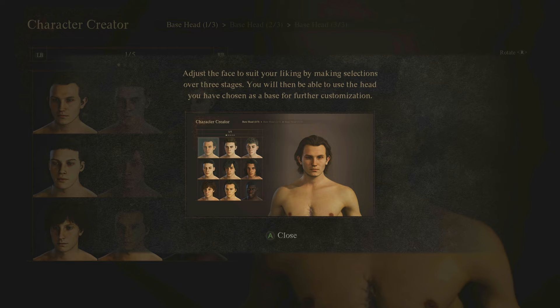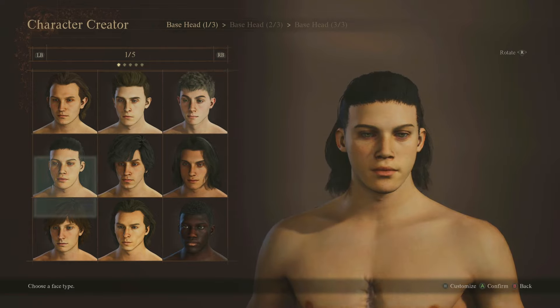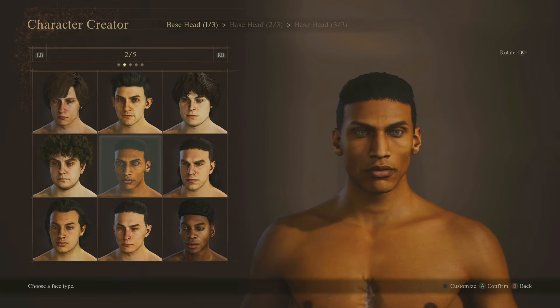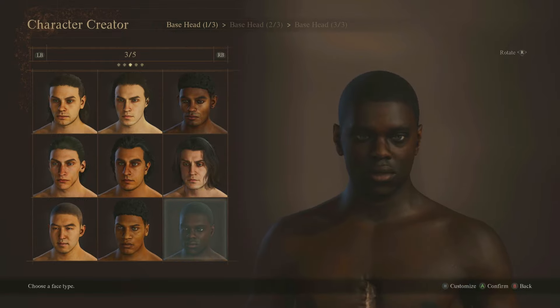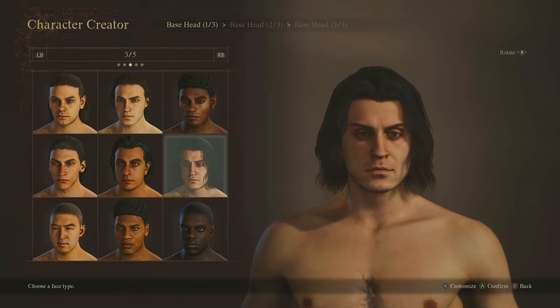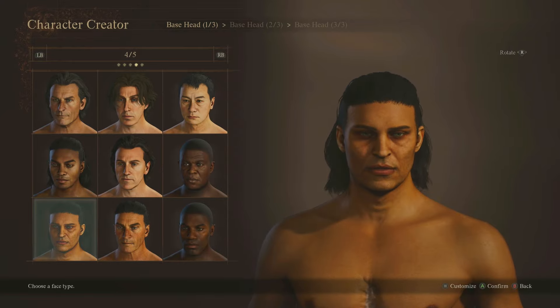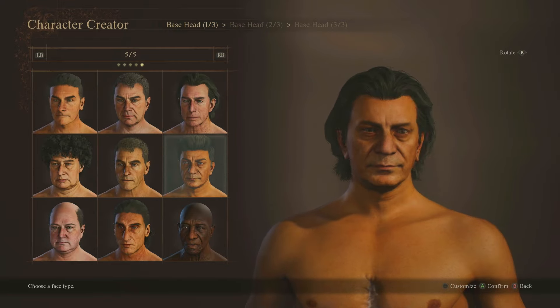I'm going to go for the normal, straight down the middle, and make my character look as realistic as possible. Adjust the face to your liking over three stages, then use the head you've chosen as a base for further customization. Moving through the tabs there are more types of faces — some of them have that really mysterious Lord of the Rings look. There's also an older face option, so there's definitely aging, meaning you can make a Gandalf the Grey, a wiser character.